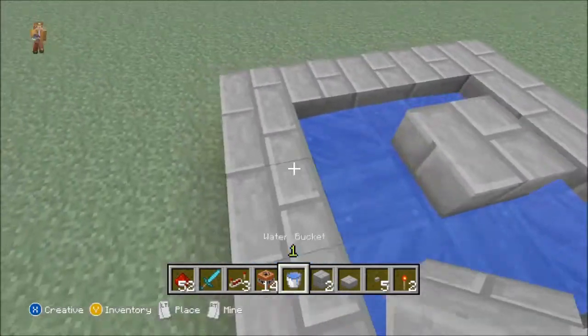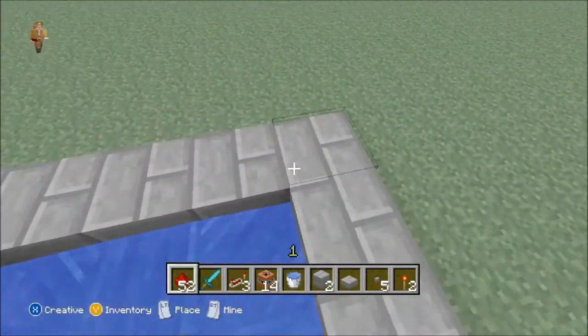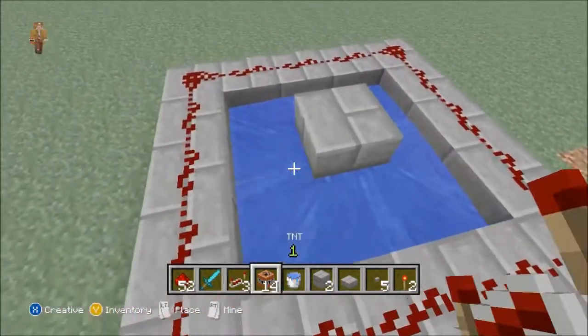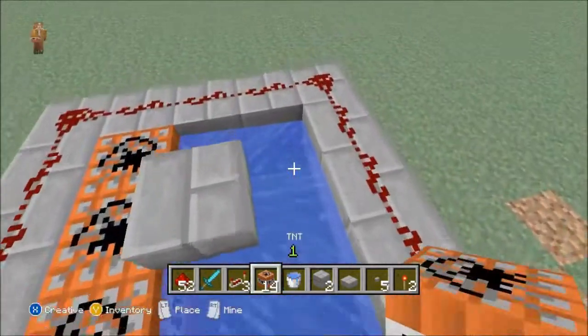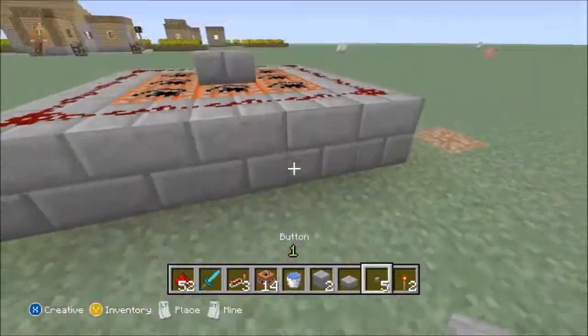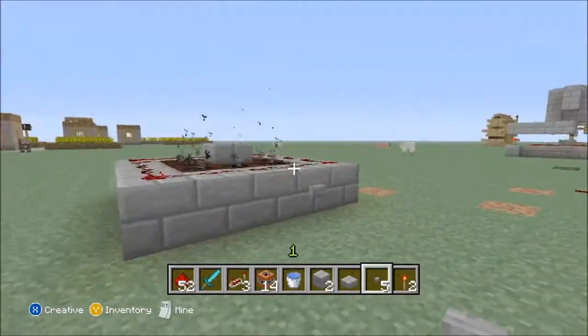Then you want to put redstone on top of the blocks you put down, no matter what blocks you put. Then you're going to want to put TNT inside. It doesn't matter which one comes first, as long as it's not in the middle of TNT. Then you're going to want to put a button, see if it works — which obviously does — and it shouldn't explode anything other than just itself.